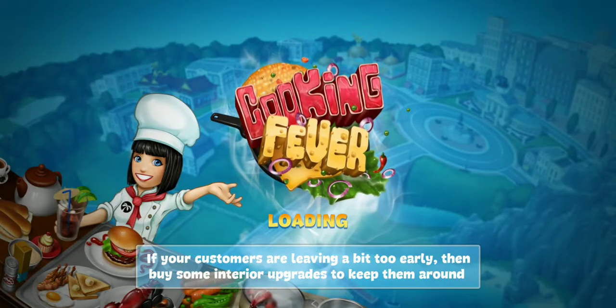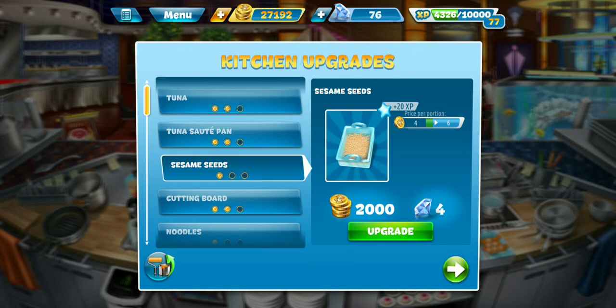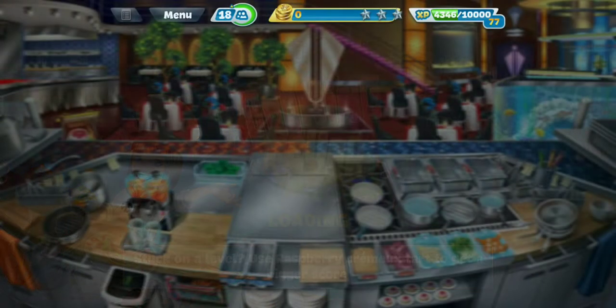All right guys, kitchen upgrades — all we got left to upgrade are our ingredients. None of them are making more money than the next one, so might as well just do the next in line to level two, which are the sesame seeds. Excuse me. And let's check out this level 28 that I keep failing, shall we.